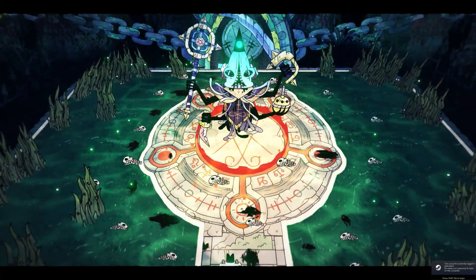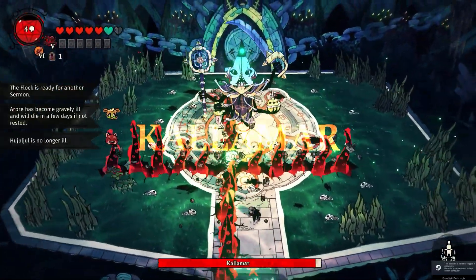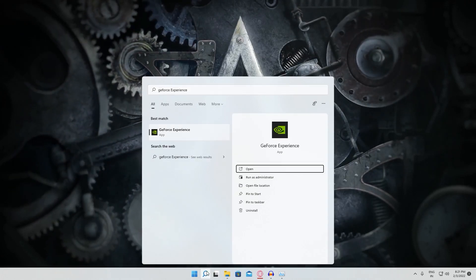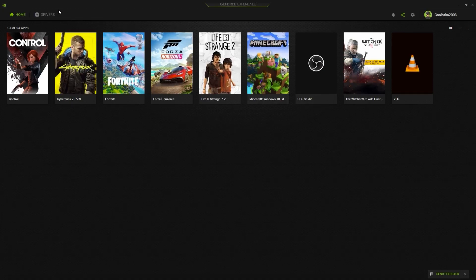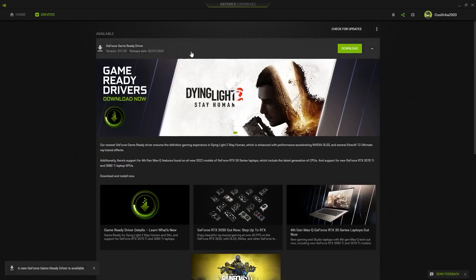At number 1, update your drivers. The game has been reported to crash on older driver versions, so grab the latest game-ready drivers to continue. If you have an Nvidia graphics card, you can go and search for GeForce Experience — you can also download the software, links will be in the description if you do not have it. Head over to the driver section and check for updates. You can hit the download button and that will start the download for this driver.